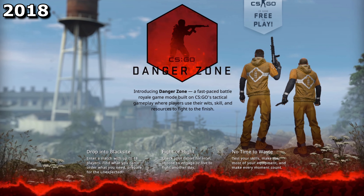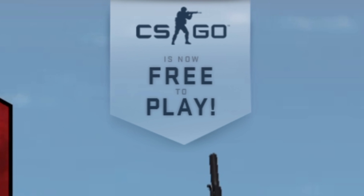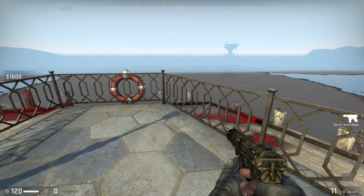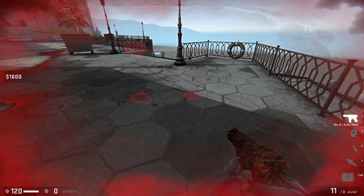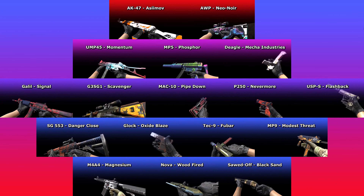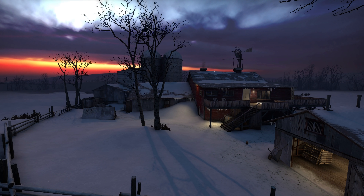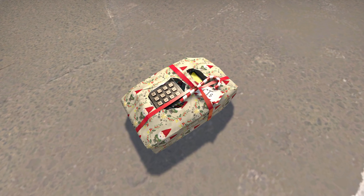2018 featured the biggest Christmas celebration ever — possibly even the biggest update CSGO has ever received — because this is when the game went free to play and when it received the Danger Zone game mode. For years people thought CSGO was dying because Battle Royale was the cool thing, but after this update they had to think up some other reason to blame it on. The game got a new weapons case as well. And later on in the month, the hostage map Militia received a new wintry theme, which it still has to this day.